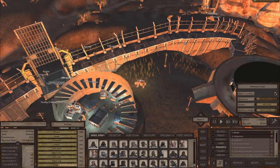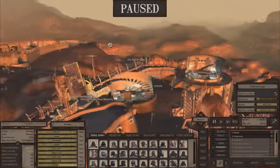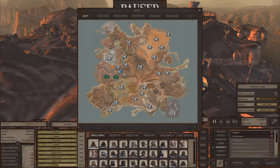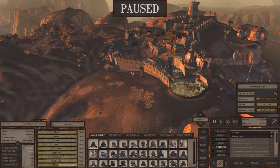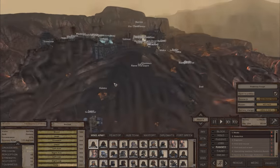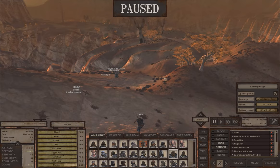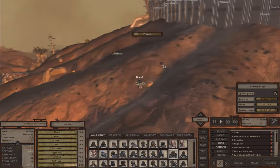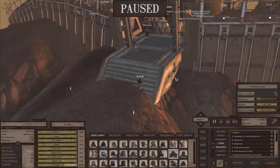I'm just waiting to load in here real quick. I have myself four different outposts basically, including the hub as one of them, which is the starting one. This is the hub here if you're trying to get your bearings. For those new to this game, Kenshi is sort of what I would consider like a micromanaging game, somewhat different to other titles, but it has industry and building and politics and fighting and all kinds of interesting stuff.